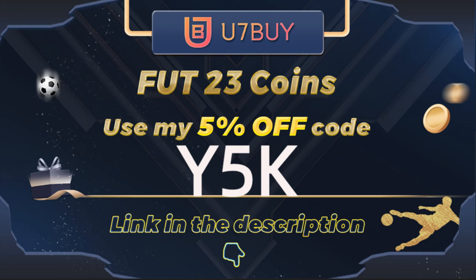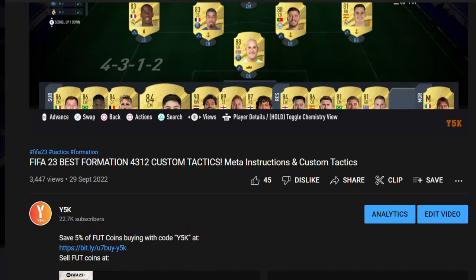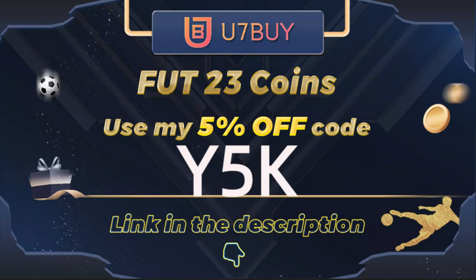If you are looking to buy FIFA 23 coins, check out You7Pi for the cheapest prices out there. Fast delivery, it's safe, and use the code Y5K to get yourself up to 5% off. Link in the description.